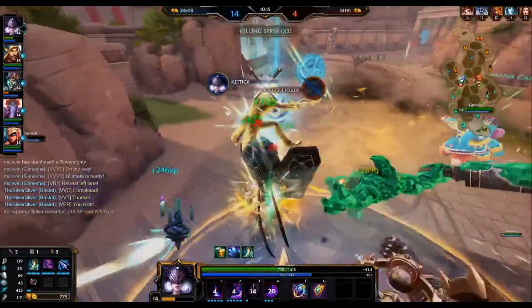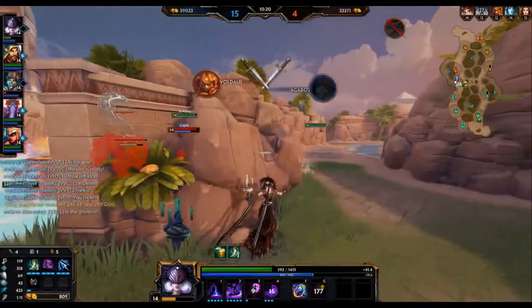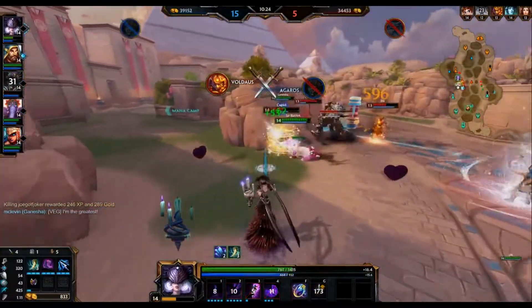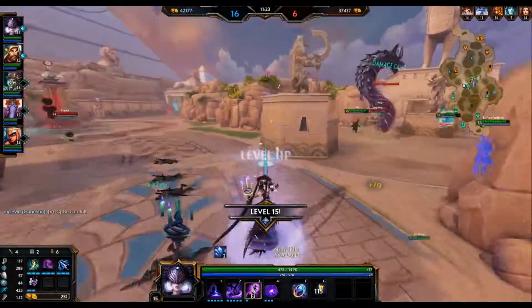Finally, we come to Nox's ultimate, which is a giant sphere that does a lot of damage, creates some ticking damage, as well as reduces all damage done by the targets that are hit by 40% for five seconds. With the abilities out of the way, we're going to start discussing how to build Nox.